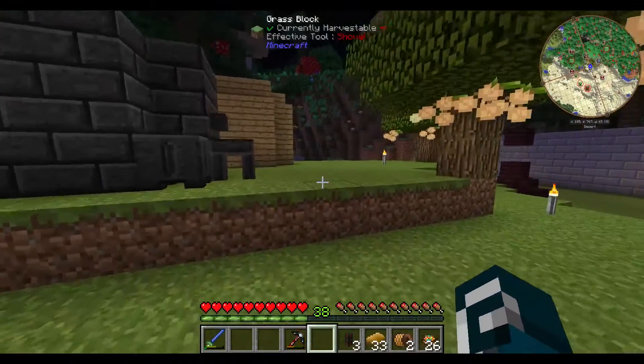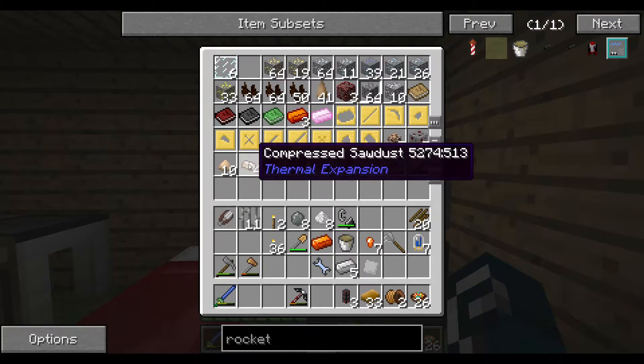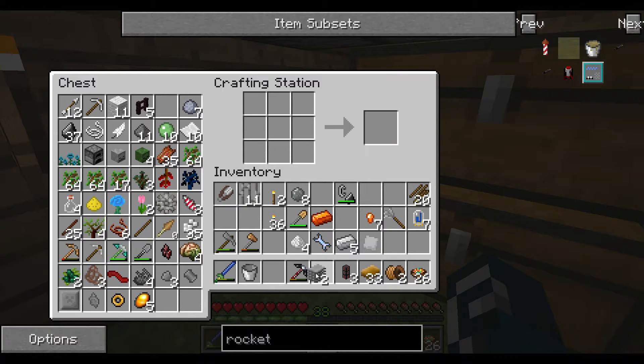With this bucket of rocket fuel and the compressed sawdust we already have — raw plastic, compressed sawdust — we should be able to make this. And two plastic sheets — nice!